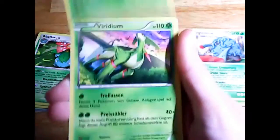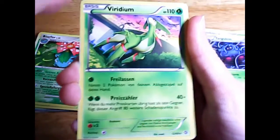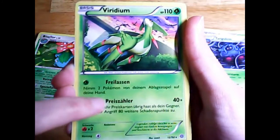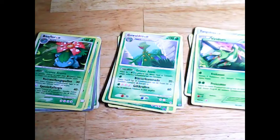Lastly we have Virizion from the set X and Y Ancient Origins. This one is good for catching up when I'm behind my opponent, because with Prize Count it can deal 120 damage when I have more prize cards remaining than my opponent.